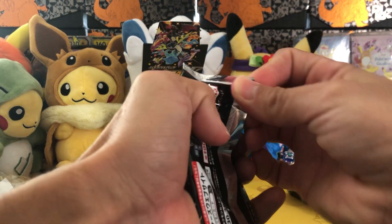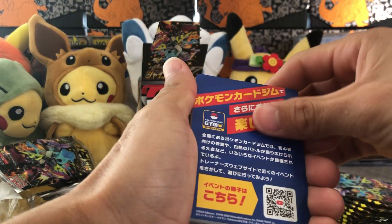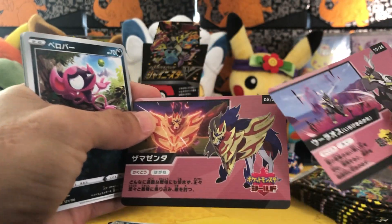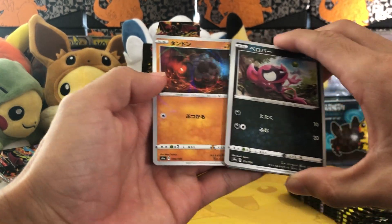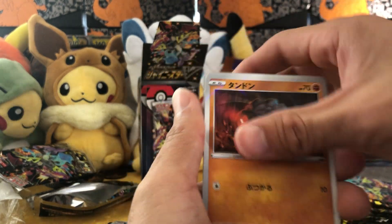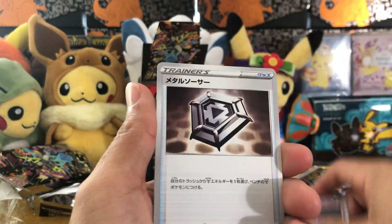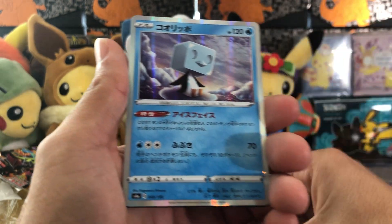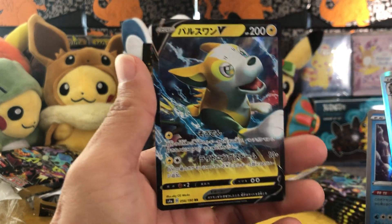The second to last card is going to be the good card. They all have that insert — interesting. We've got the parallel, Quick Ball, Haunter, Metal Saucer, Galarian Perrserker, and Boltund V.